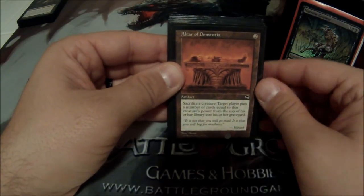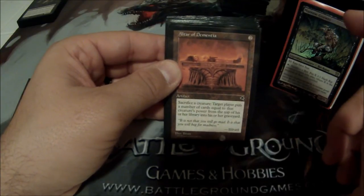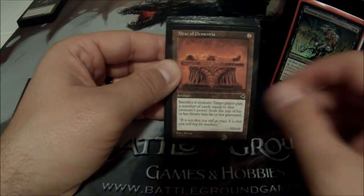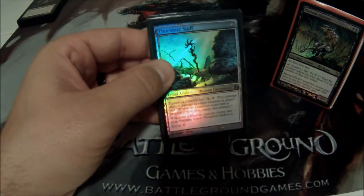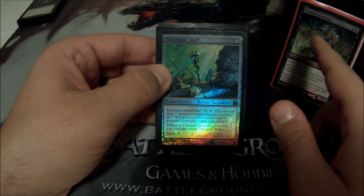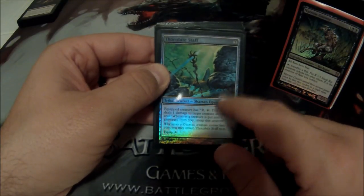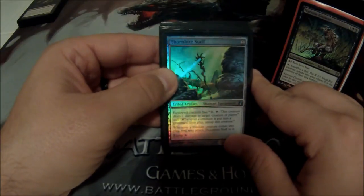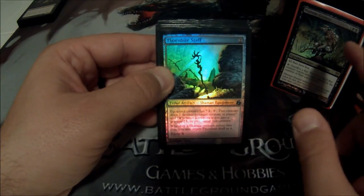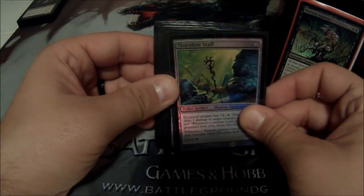Altar of Dementia is along the same vein — I sacrifice a creature and it mills equal to their power. So I tap Maronar, make 10 1/1 rats, sacrifice 10 of them, and mill you for 10. It's a late-game win card. Thornbite Staff really combos well with Maronar because they go infinite together on their own. Whenever a creature dies, I get to untap the equipped creature, and Maronar has a built-in sacrifice when he taps. So I tap, sacrifice a creature, he immediately untaps.